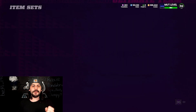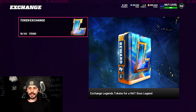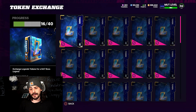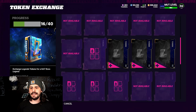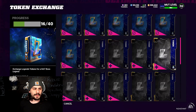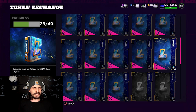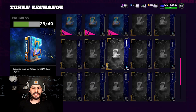Let's jump into it. If you go into the Sets, go to Legends, then go to Legend Exchange — it shows 'exchange legend tokens for a NAT Boss Legend.' You need 40 tokens. As you can see I'm a little bit behind. I have 23 out of 40 right now, and this is on my no-money-spent account.